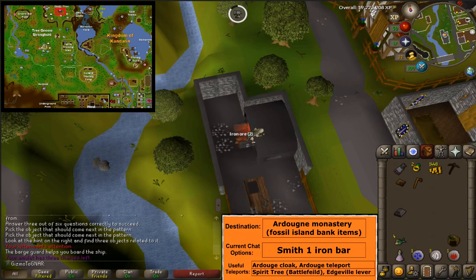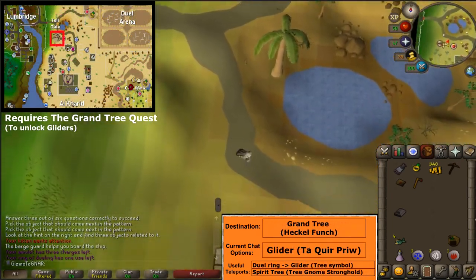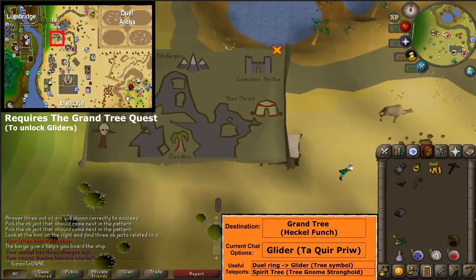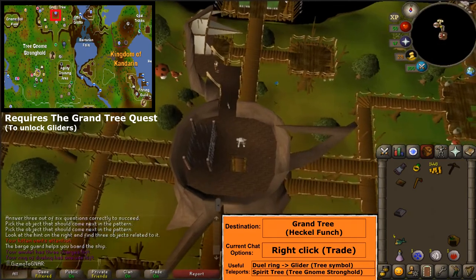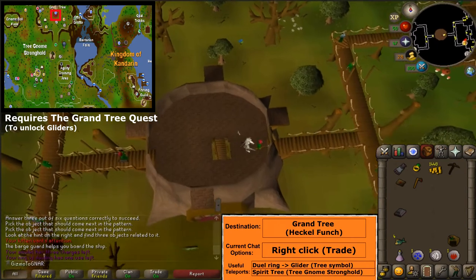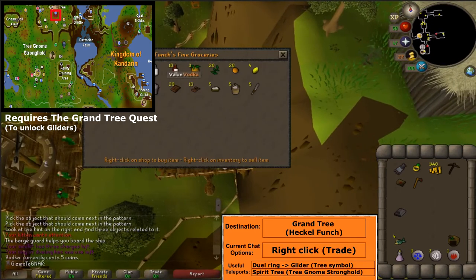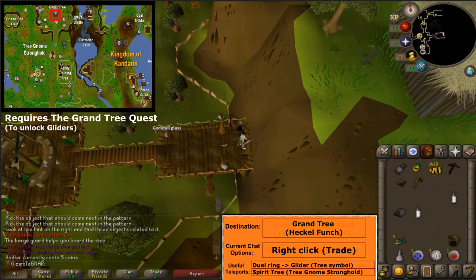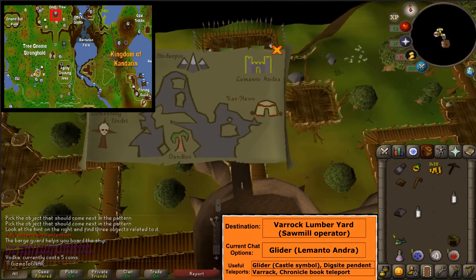If you have not completed the Grand Tree quest, walk to the Grand Tree. Otherwise, you can use a shortcut — teleport to the duel arena and glide to the tree symbol. Climb down 2 stairs to the 2nd floor and head to the most eastern room. Trade the NPC and buy 2 vodka. Head back to the top floor of the Grand Tree and glide to Lemanto Andra — it's the castle symbol.